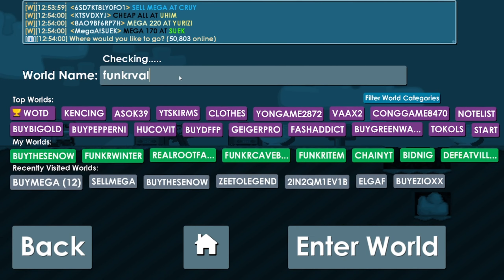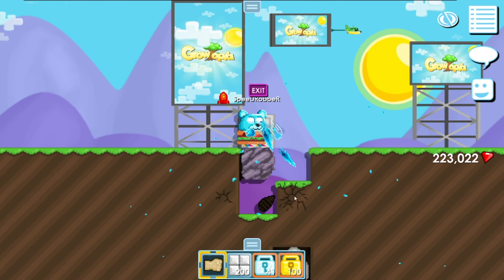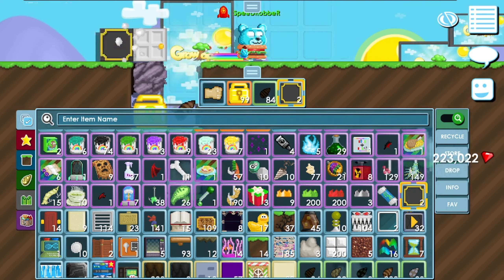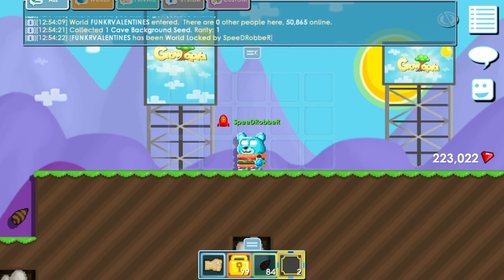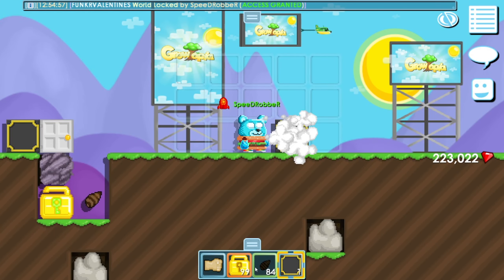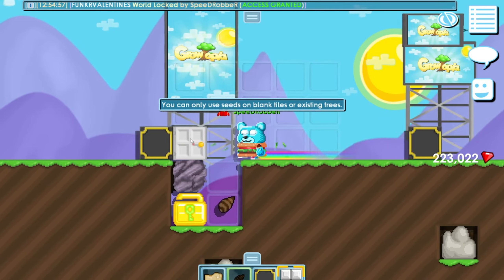Now let's make the dedicated Valentine's world. I'm going to go with FunkOrValentines like I always do, but I'm going to be a little different with it. That's how I lock my worlds. Going to put a door here — oh my god, did I disconnect? Yep. Good job Growtopia. Let's place this second door down and use the blocks that were so graciously donated to me.